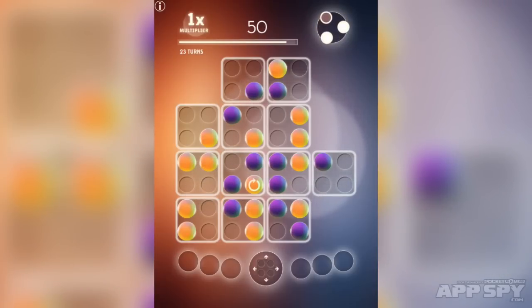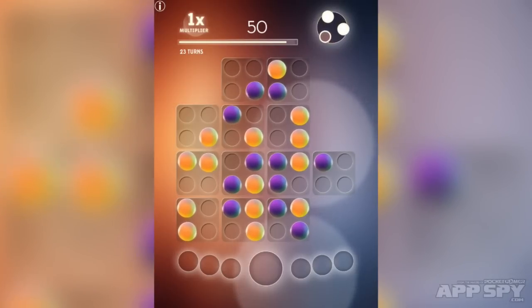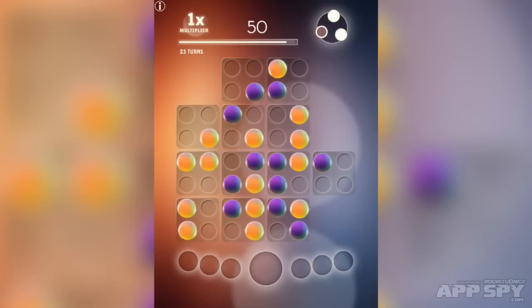You'll notice at the top of the screen we've got the number of turns going on and the multiplier for the scores. The idea is that you can take a fair bit of time on all of this and think about how you want to play the game. For example I might tap this little yellow icon here and I can actually spin these now because that's a nice little bonus I've got.